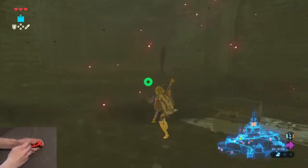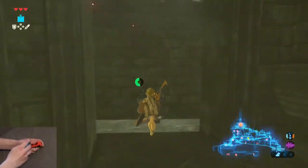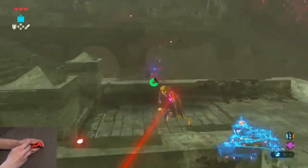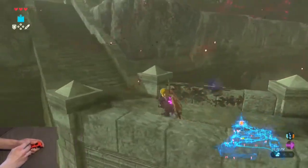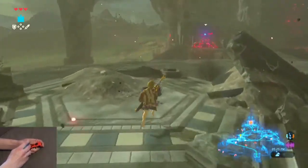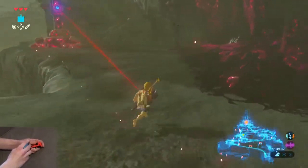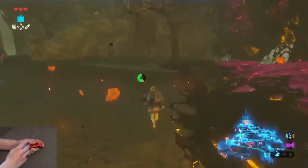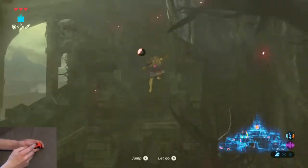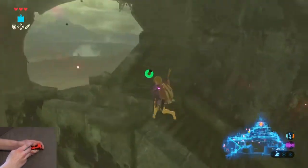Grab the bomb arrows and whistle run to this wall, up the wall, whistle run to the next wall, up that wall, and then follow the path. The path should interrupt the guardian. Then whistle run up these stairs — don't sprint, whistle run — that way you get his attention because you want him to fire as soon as possible. Sprint when he's about to fire so he misses, and come between these two pillars of the walkway. That'll interrupt him. Climb up and follow the path — the path will interrupt him so you don't have to worry.